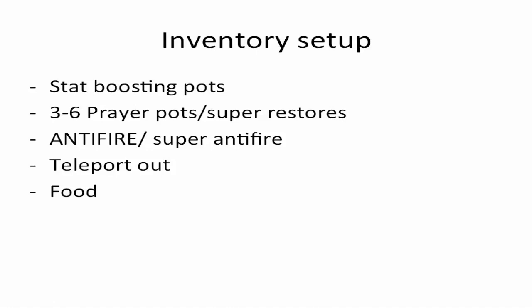Now for the inventory setup. First off, you're going to want your best stat-boosting pots up to extremes. Some people overload, some people don't — it doesn't really matter. But if you don't have extremes, then obviously Super Potions. You're going to want 3-6 Prayer Potions or Super Restorers — you can flask these if you like. The most important thing you need to bring for sure is either Antifire or Super Antifire with 85-plus Herblore. If you forget the Antifire, you're basically going to die, so make sure you have those.